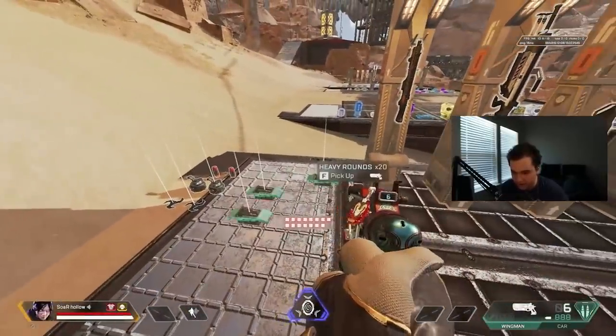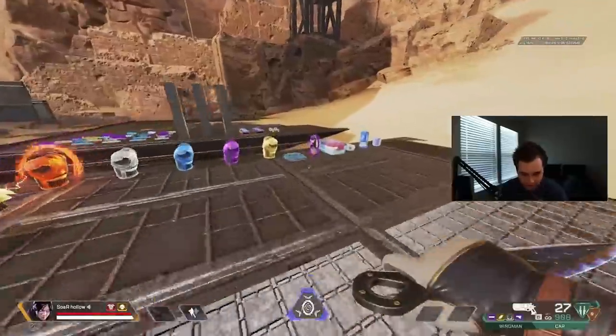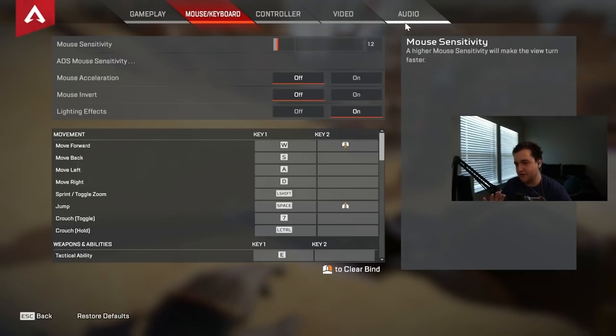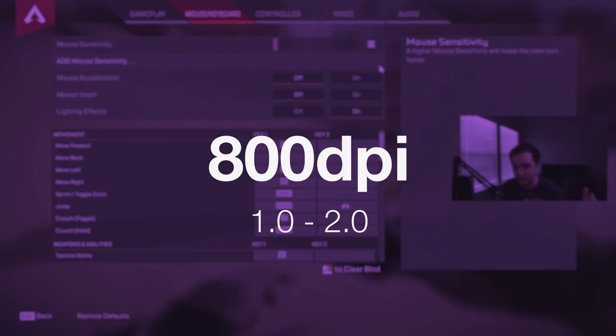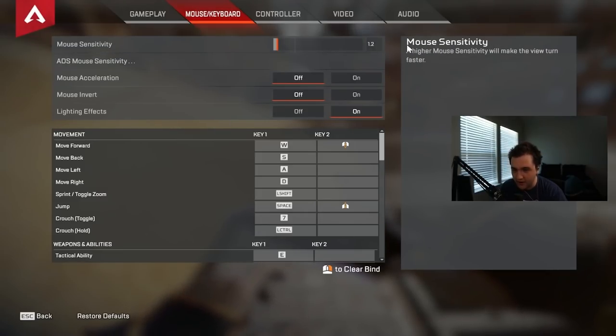Mistake number two is using a sensitivity that is either too high or too low. I play on 800 DPI, so that's the reference for my in-game sensitivity multiplier. I personally think that anything between 800 DPI 1.0 and 800 DPI 2.0 is a safe zone — an acceptable range that covers lower, mid-range, and slightly higher sensitivities. Anything below that is getting into the territory of too low, and anything above is getting into too high.